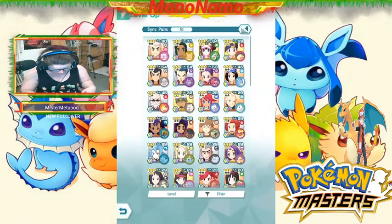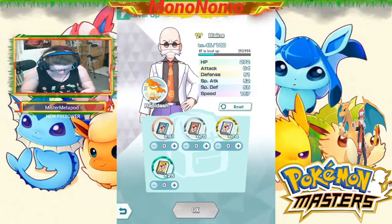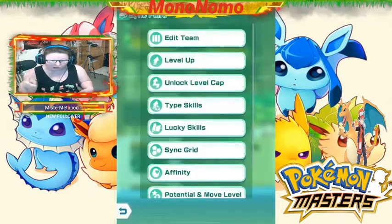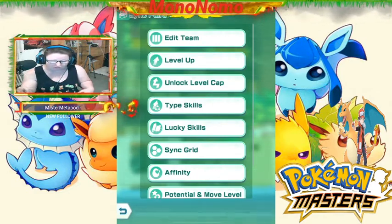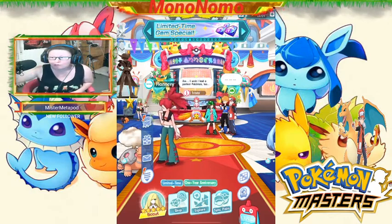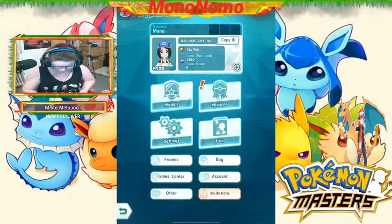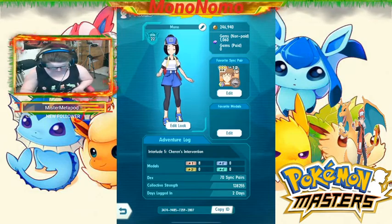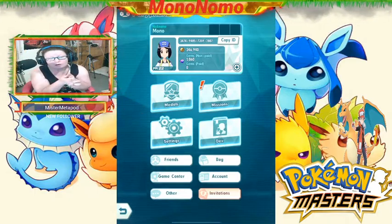And now we have a Rapidash. You can level it up more if you want, max it out, all that stuff. So that's how you evolve — two ways to evolve your Pokémon: the egg species Pokémon, and the sync Pokémon that's not egg species. Hopefully this was helpful for you. If you have any comments or questions, let me know. Thanks for watching, and I will see you guys next time!